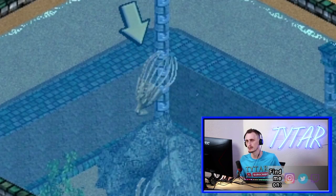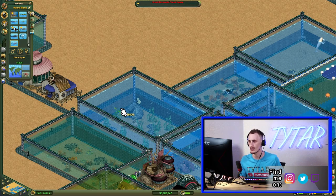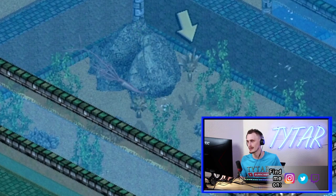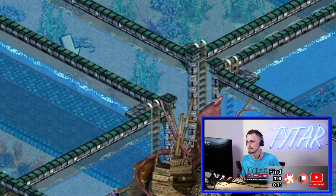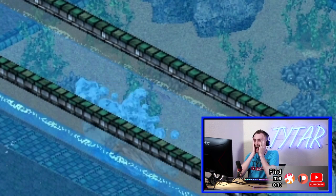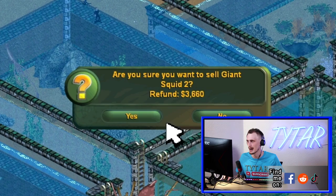One thing I did not mention in the last video — different species of animals, if they can cohabitate, they will happily do so. For example, I've got the Pacific octopus here and I've got a giant squid that I've unlocked. Instead of building an entire separate enclosure, I'm just going to drop the giant squid in there and they happily cohabitate. What I said was true, but not like that — the reason was because they hate each other and they wanted to fight. What have I done? Sell these squid and get my octopus back.